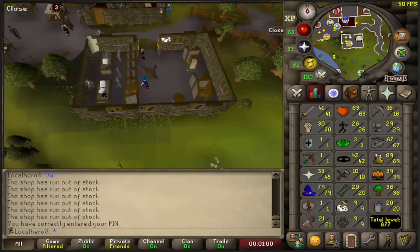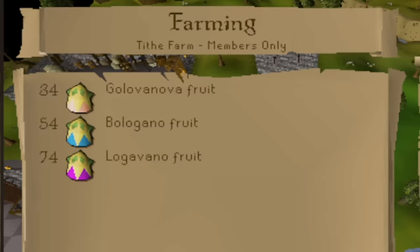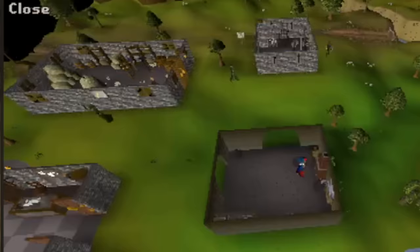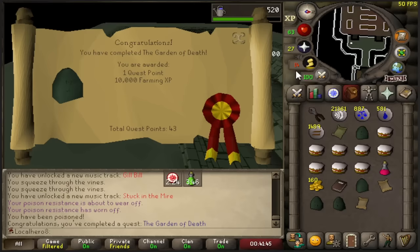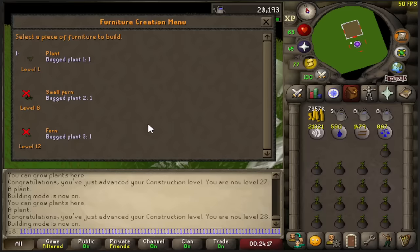Stop everything — we're getting 55 farming so we can get two Cox purples real quick. The goal is 34 farming so I can get a tithe farm run to knock this out. 10,000 farming XP for the dumbest quest in the game. 30 farming already. Back to my favorite NPC in the game — thank you for the bagged plants. We gotta get four levels here — not that bad. 34 farming, we're tithe farm ready.